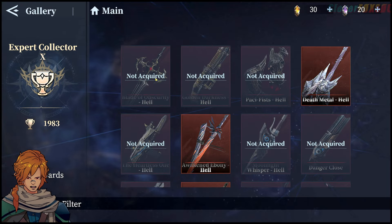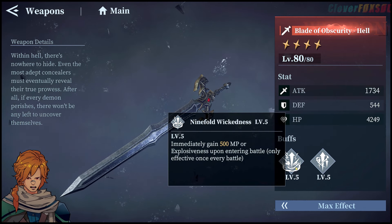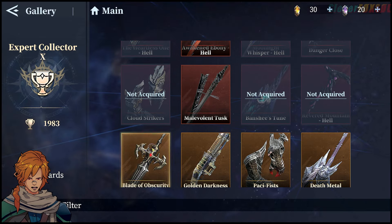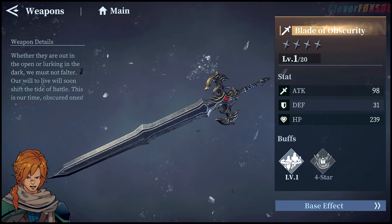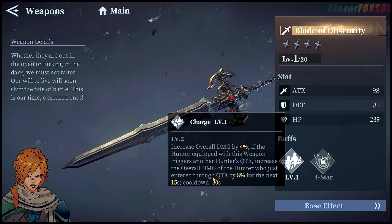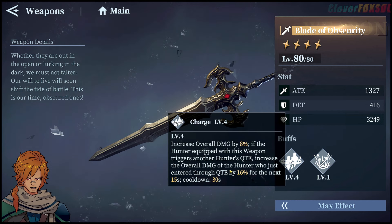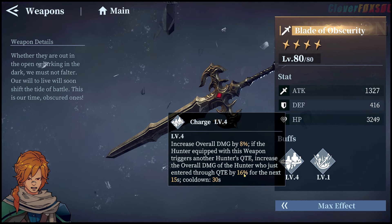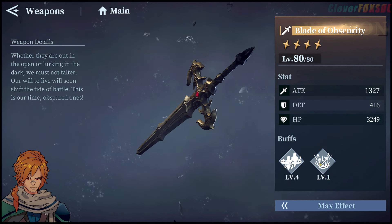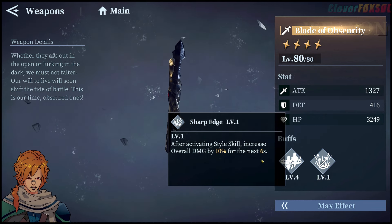After activating style skill, overall damage increases by 10% for 6 seconds, and it doesn't say whether it stacks or not — so that's really good too. I honestly think this weapon might be a little bit better just for the buff. Looking at these buffs, he's a supportive character in a sense. We get the damage increase and we gain the MP, but we also get a perk where, if you pair this with Endless Judgment Virgil or any other character, we're going to be buffing them significantly. The overall damage of the hunter entering through QTE — and if we max this out, that 16% is pretty good. Then the style skill overall damage for 10% for 6 seconds — that's pretty good too.